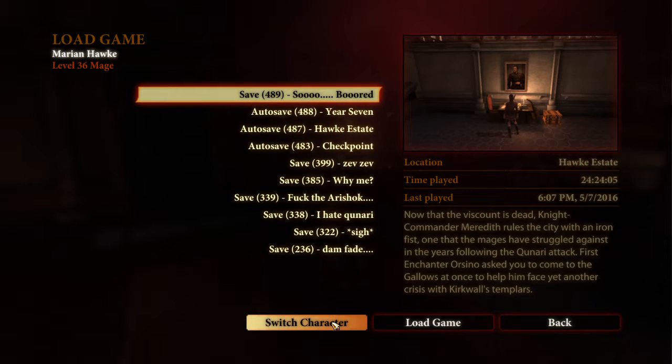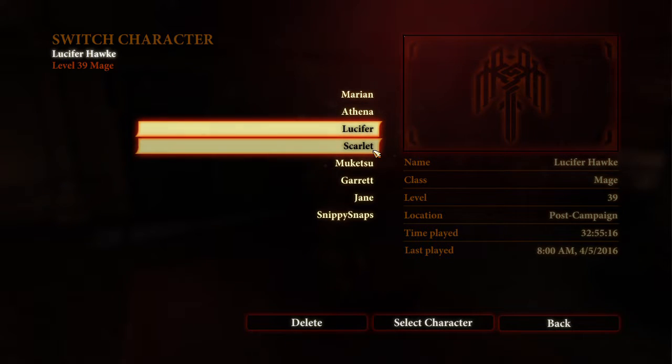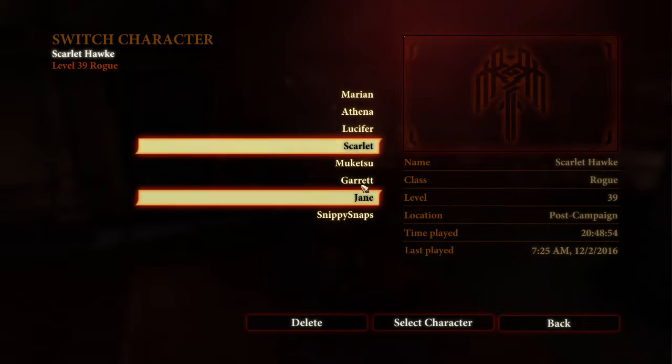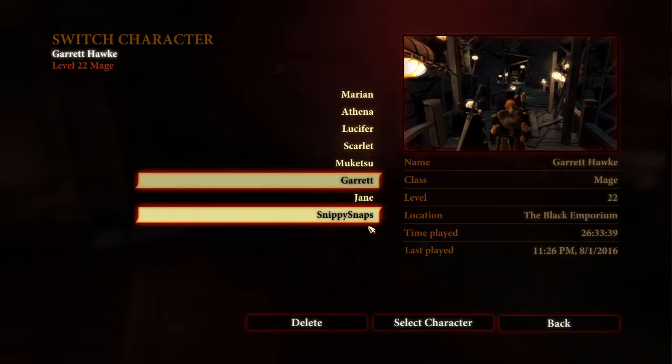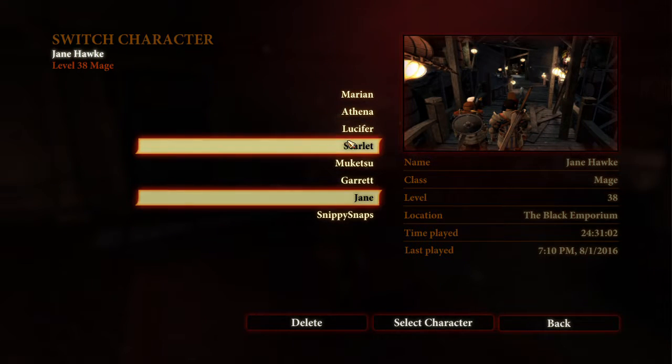I beat Dragon Age 2, as you can see. I think this is the fastest I've ever beaten it — 20 hours — which is really a small game, not as small as the first Mass Effect though.